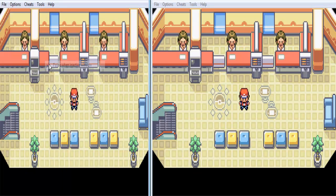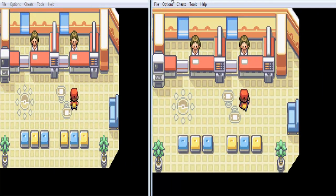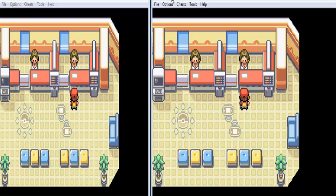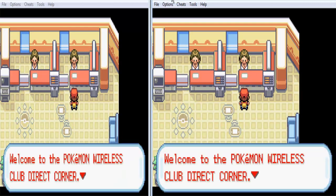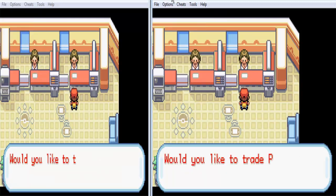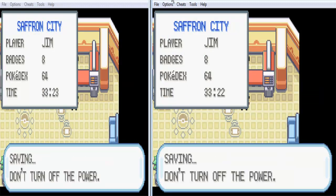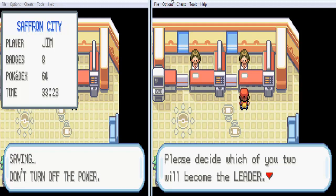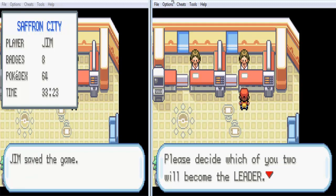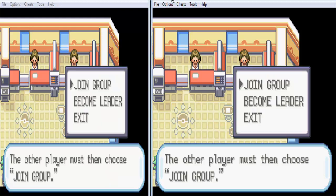Now we can disable 'Pause When Inactive' and see what happens — my computer slows down a bit. Oh well, not much I can do about that. So we go to the Pokemon Wireless Club, then Trade Center. That one's a lot slower.